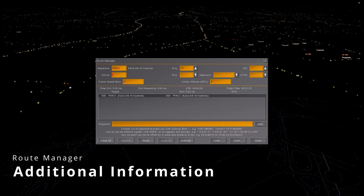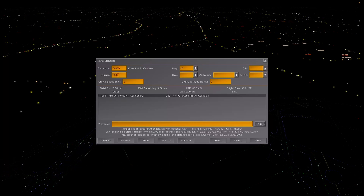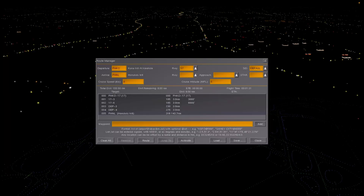Next on our list is the route manager. There are some bugs that have been fixed with the dialogue, and they've also added some new additional information: total distance, distance remaining, estimated time of arrival, and flight time.